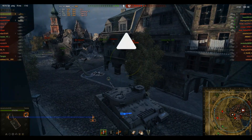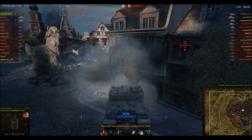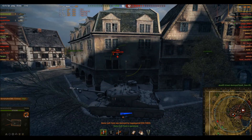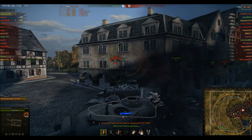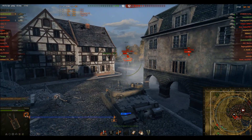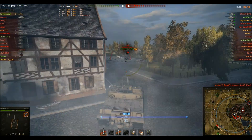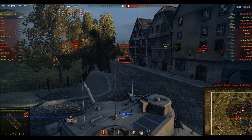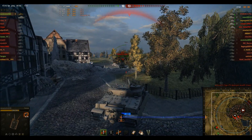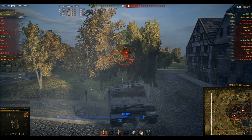He comes round looking to see what he can find. There's a Super Pershing round there. He tries to go for the shot through the building but misses — unfortunate. He comes round again, sees the IS-3 YOLO-ing, and fires at him. The IS-3 finally realises he's there but it's too late. The shot penetrates but leaves him on some health. Unfortunately the Super Pershing's got his number. The IS-3 penetrates him — not sure who did the first penetrating hit. Well, he's just taken out the IS-3.